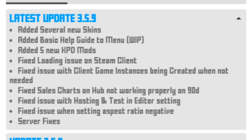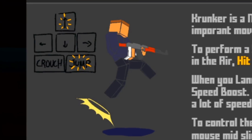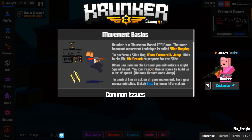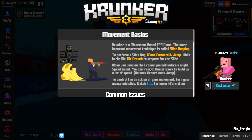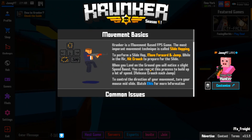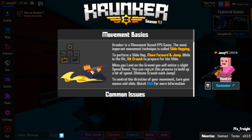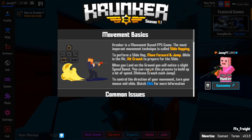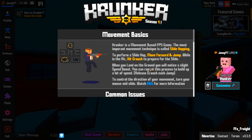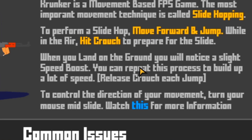Let's go ahead and click this button and read the guide. It has a cool little animation. So: Krunker is a movement-based FPS game. The most important movement technique is called slide hopping. To perform a slide hop, move forward and jump, then while in the air hit crouch to prepare for the slide. When you land on the ground you will notice a slight speed boost. You can repeat the process to build up a lot of speed — release crouch each jump.